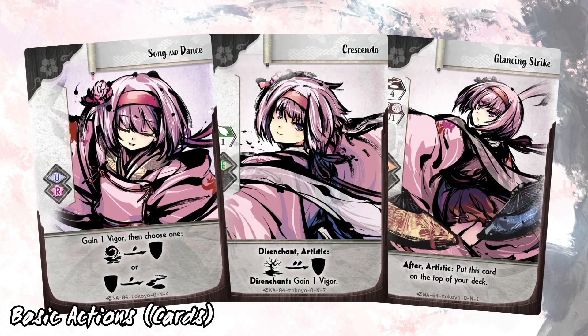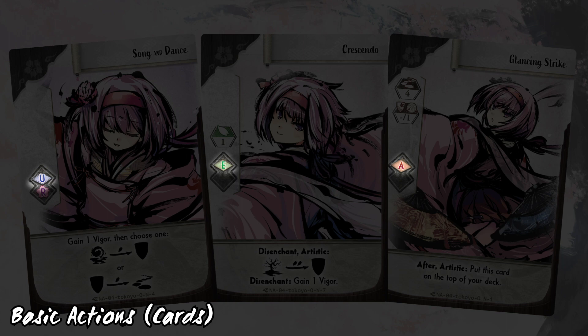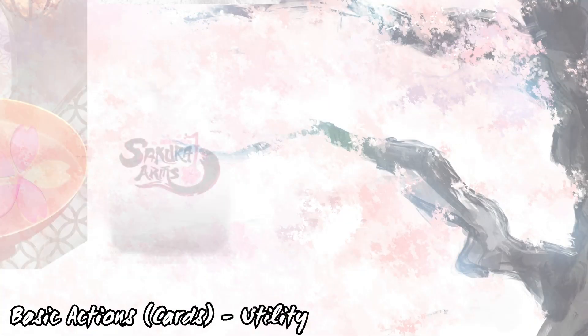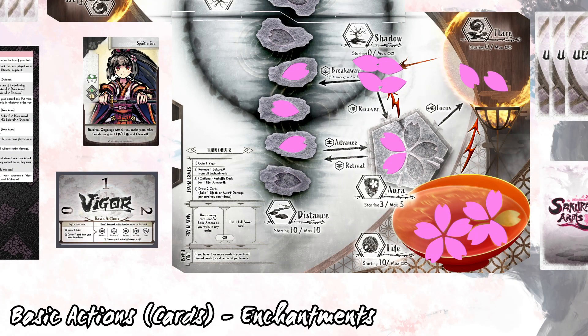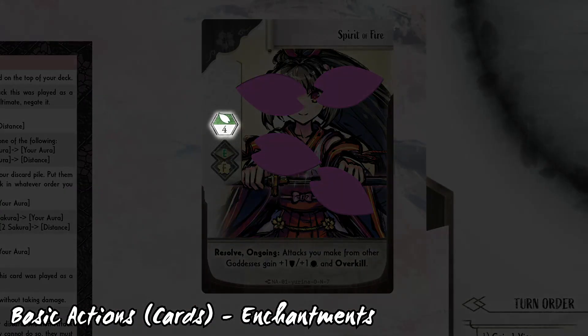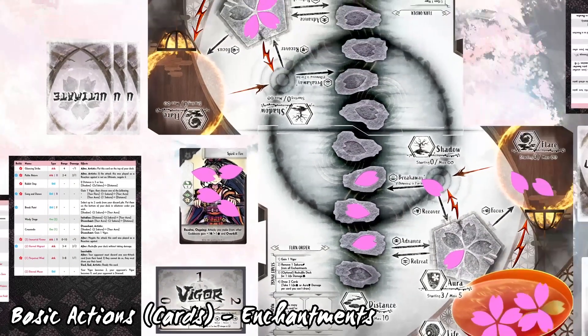As another standard action you can play cards from your hand or use readied ultimate attacks. There are three types of cards: each card will denote which kind they are. Utility cards resolve by performing their effects from top to bottom; discard utility cards face up in the discard pile. Enchantment cards will have you play sakura tokens from your shadow and/or aura on it equal to its charge value. If it has any initialized effect, resolve those now. Enchantment ongoing effects stay active while the enchantment has sakura on it. Enchantments are discarded when there are no more sakura tokens on them and will activate any disenchant effects. Any removed sakura will return to shadow. Blade enchantments are discarded face up.